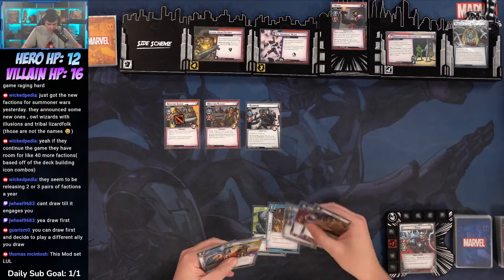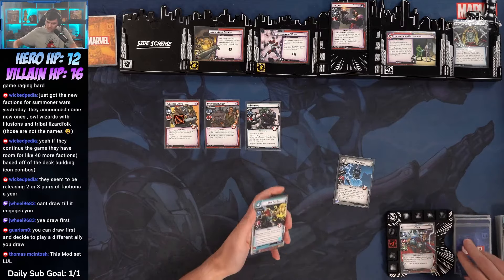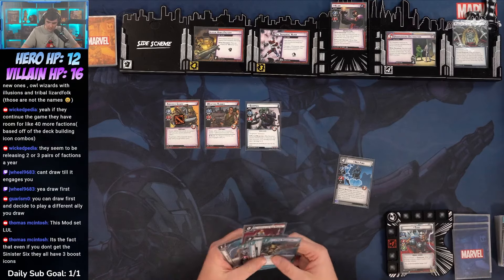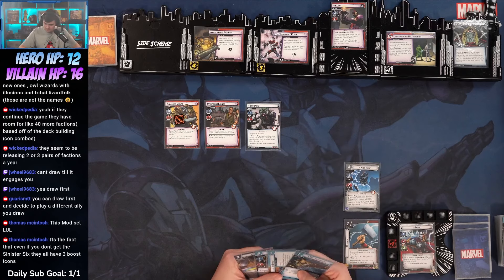It's going to draw us one, two, and remove threat from here. Got Genius, Inspired, and Heimdall to play Nick Fury — it's going to draw us three cards: Beta Ray Bill, Call for Backup, and the Triscalion. Defender will play Mjolnir.